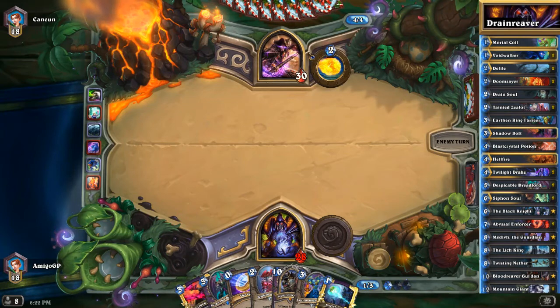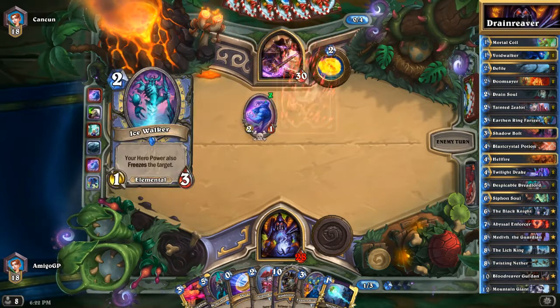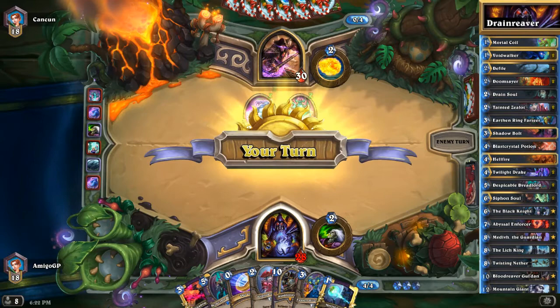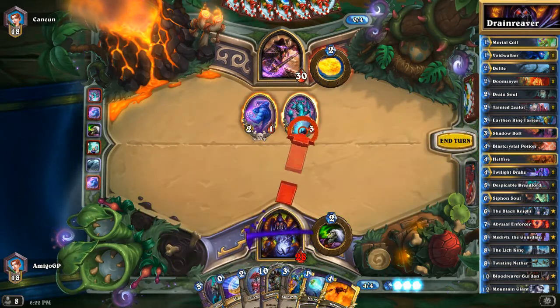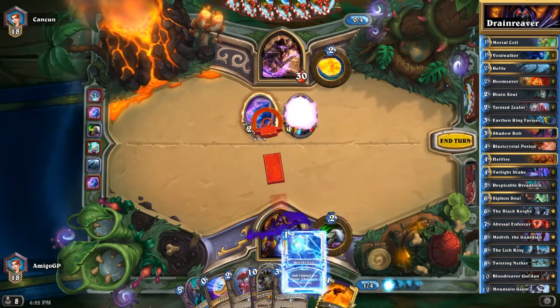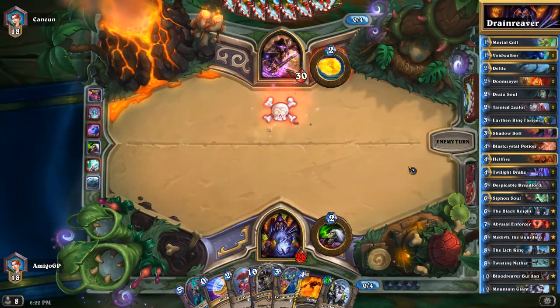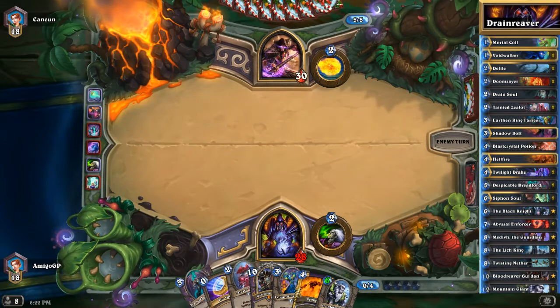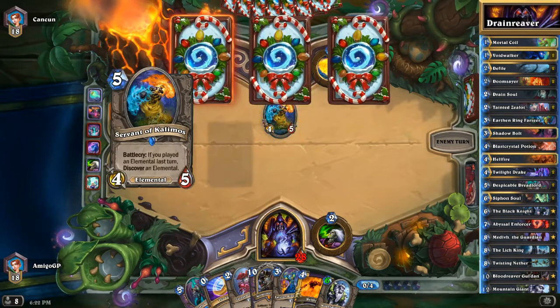We also have a lot of removal from Defile, the new MVP card for Warlocks. We have Mortal Coil to draw, Doomsayers in case we face a lot of aggro decks, Drain Soul which is very good with Tainted Zealot, and Urn of the Naaru for heals, because we are going to tap a lot. We also have one Hellfire and one Blastcrystal Potion, though it's not seen much on ladder recently because we have Twisting Nether and Defile.